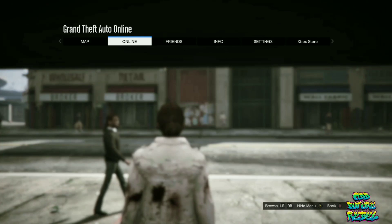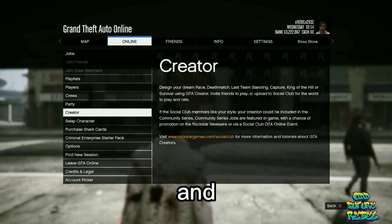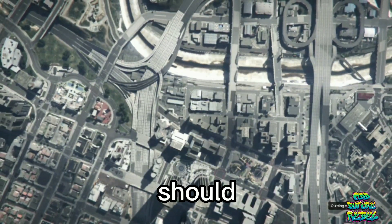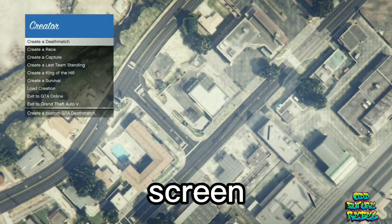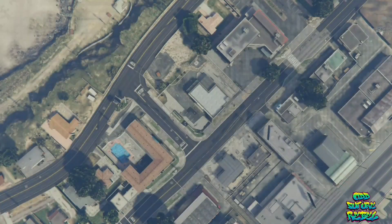And once you do spawn, open up your pause menu, go over to online, go over to creator, and accept that alert that shows up on your screen like this. Now, you should see a blue menu on your screen. Go over to create a race, click tutorial, and accept that alert that shows up on your screen.